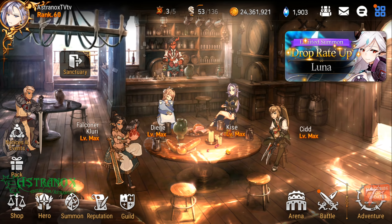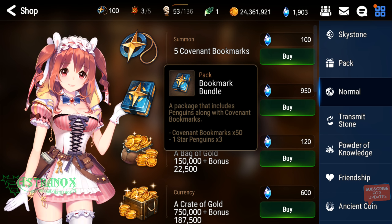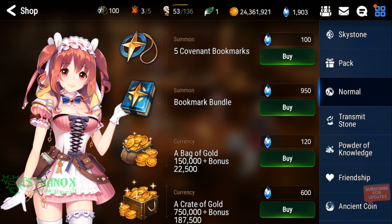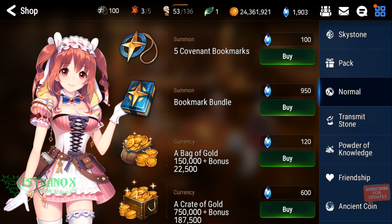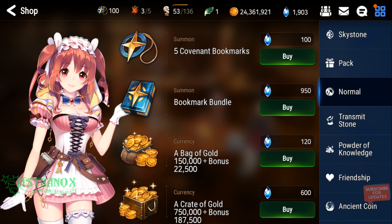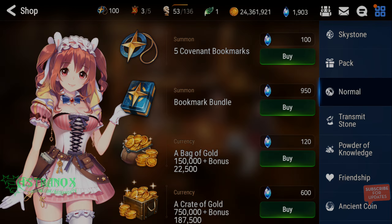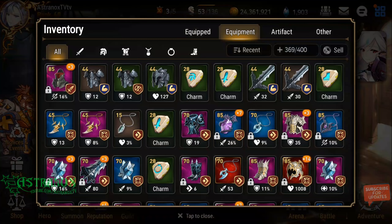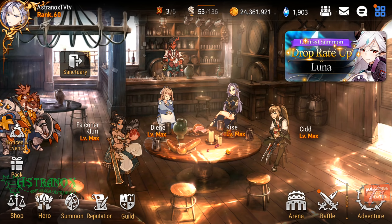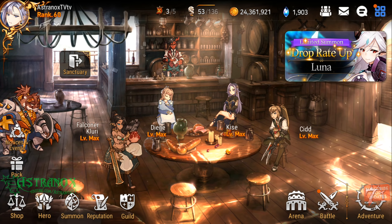And yeah, it's 95 sky stones if you buy them directly. So I got lucky — I got lucky at the start and lucky at the end. Keep that in mind guys — it could be around the same rate that you would spend buying directly. Poor penguins, I could have gotten some penguins.